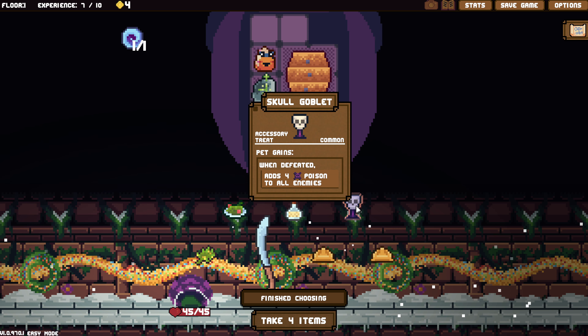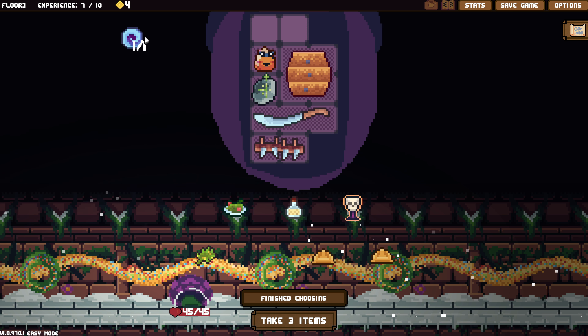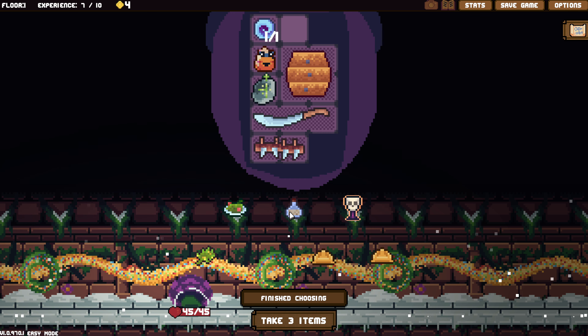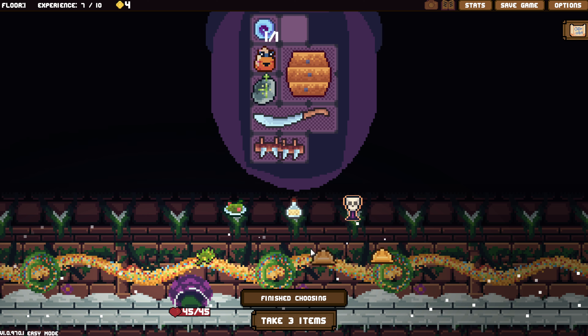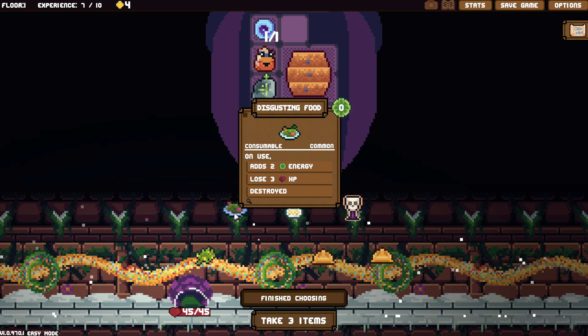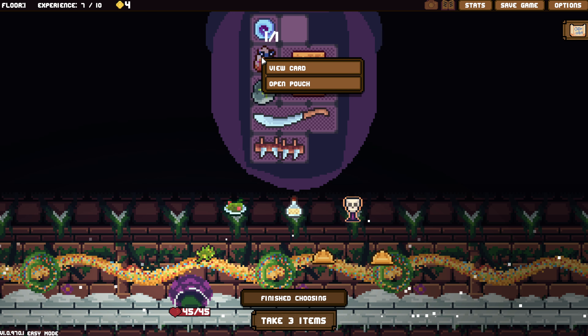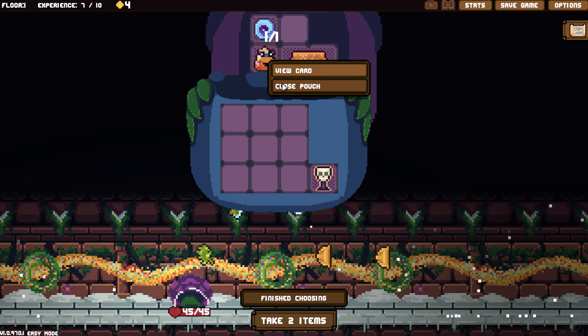Pochette can find special items called treats. She can carry them around until she finds a pet to hold them. Each pet has its own bag for holding treats. That's cool. Storage expanded. Treats give extra bonuses and abilities to the pets that hold them. This is a treat, but I don't like that one — when defeated, adds four poison to all enemies. I want them to keep their feet.